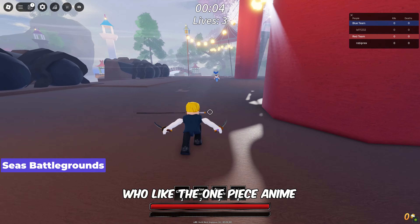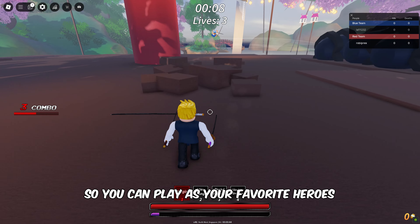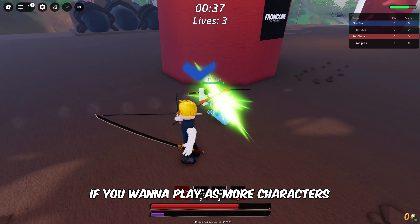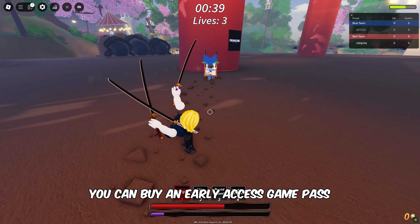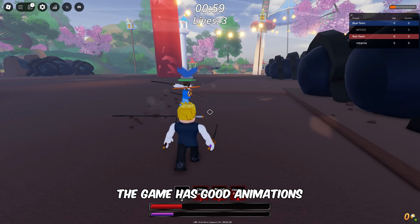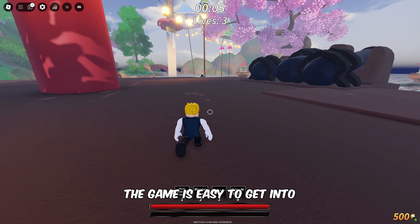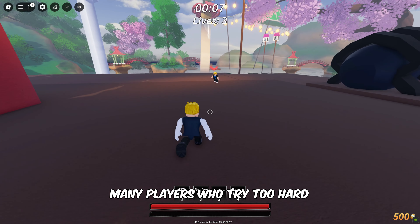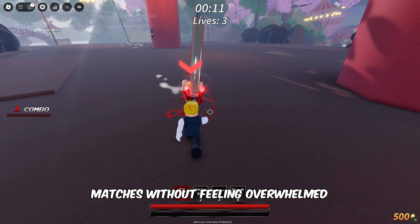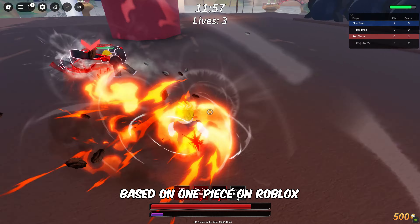SEA's Battlegrounds is for people who like the One Piece anime. It features characters and abilities from One Piece, so you can play as your favorite heroes. Right now there are three characters to choose from, and if you want more, you can buy an Early Access Game Pass. The game has good animations — Luffy's OP version looks really cool when he uses his abilities. The game is easy to get into because there aren't many players who try too hard, meaning you can enjoy fair matches without feeling overwhelmed. SEA's Battlegrounds is one of the best games based on One Piece on Roblox.